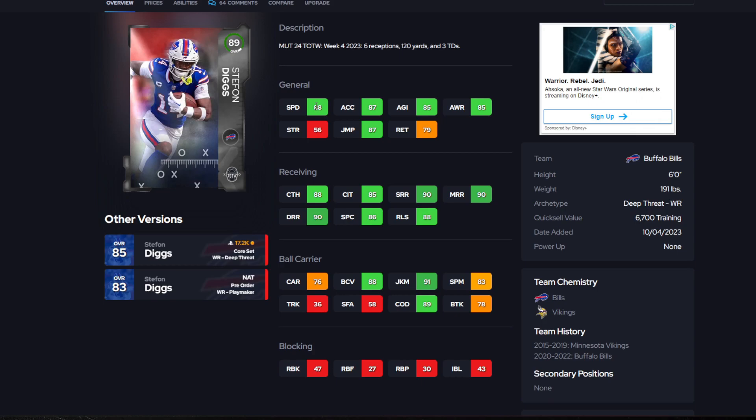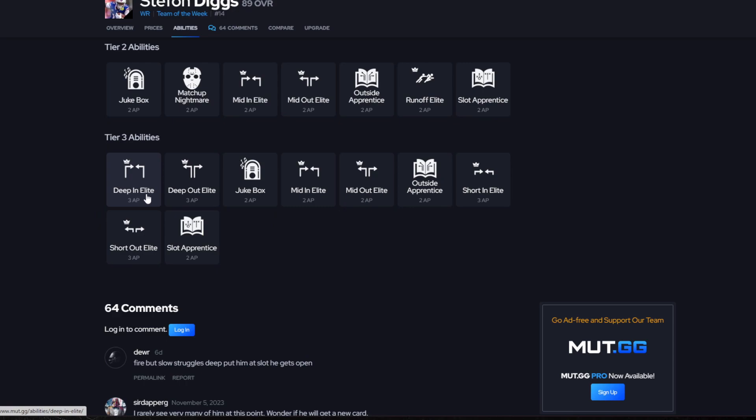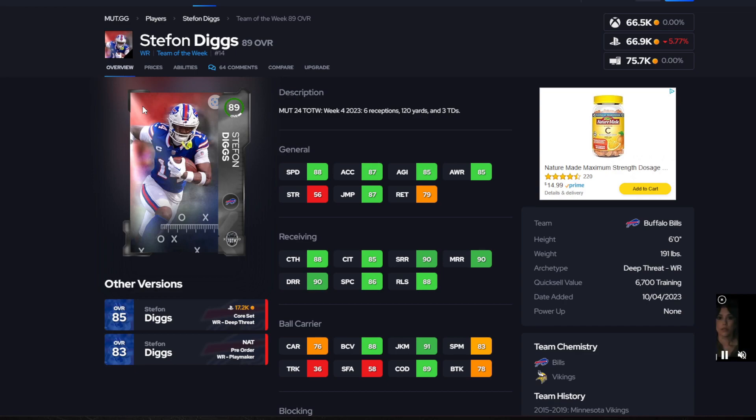The final wide out on this list is Stefon Diggs. Same as Keaton Allen, he has 88 speed, 87 acceleration, 85 agility, and 85 awareness. All his route running is over 90, so he hits that threshold. He has 88 catching and 85 catching in traffic. For abilities: Deep In Elite and Deep Out Elite for 3 AP, Jukebox and Outside Apprentice for 2 AP, Short In Elite and Short Out Elite for 3 AP, and Slot Apprentice for 2 AP. This is a really good card, selling for less than 70k.